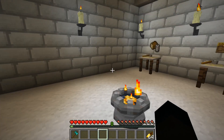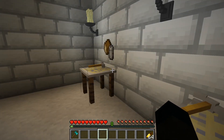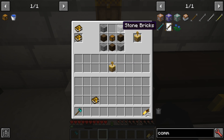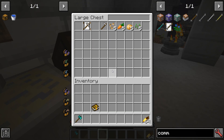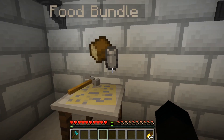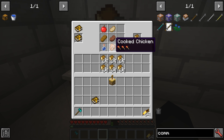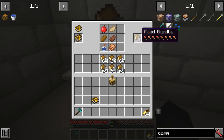Over in the town hall area, the first thing you're going to need is a town hall block. It's very simple: stone blocks, logs, and chests will give you a town hall block. You'll also want food bundles — these are created using apple, pork chop, bread, steak, cooked chicken, and a water bottle. They're actually not bad food to use as well; they've got a fairly hefty hunger value of around six to seven and a half points.